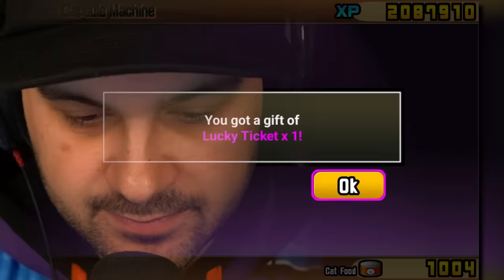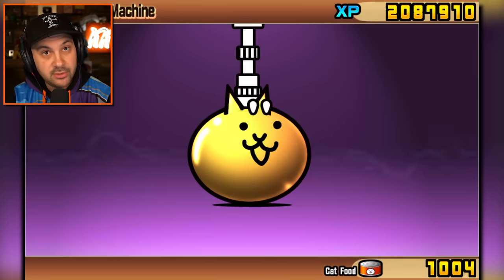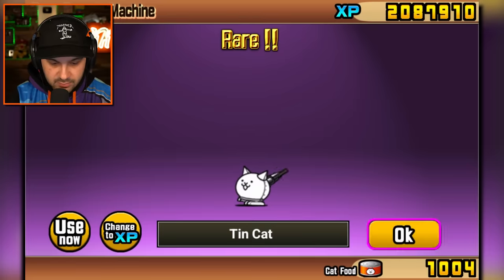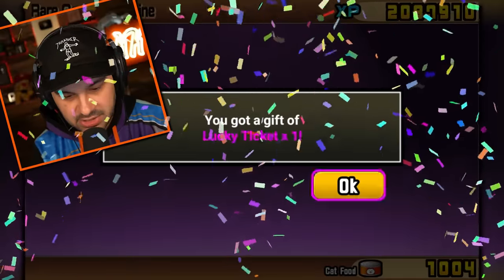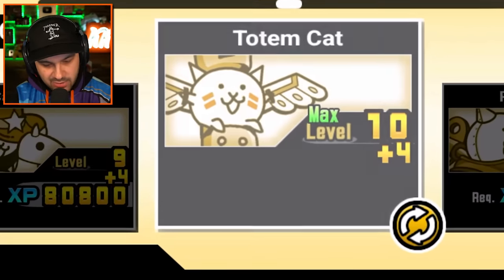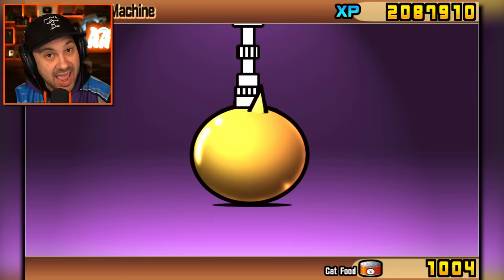I got a lucky ticket! We will continue to open rare capsules. Playing cat — now you're upgraded, congratulations. Boxing cat. Stilt cat — oh, you become totem cat! My cats are getting just absolutely stacked.